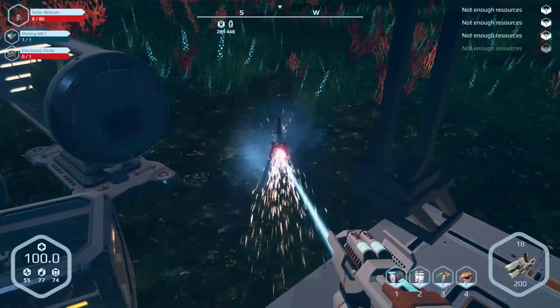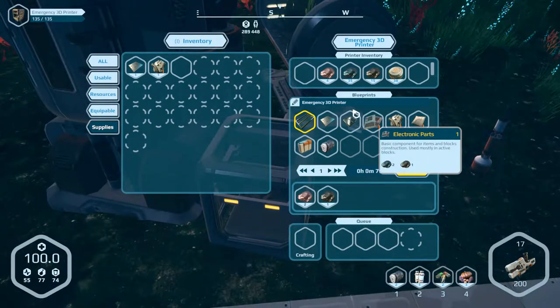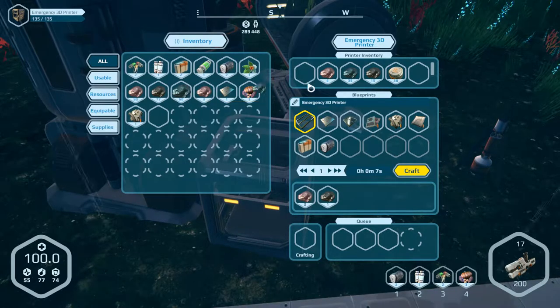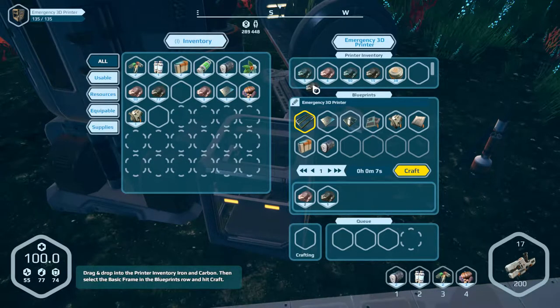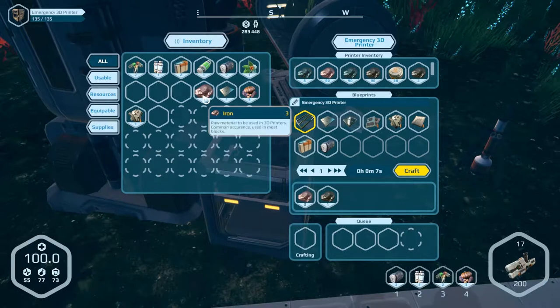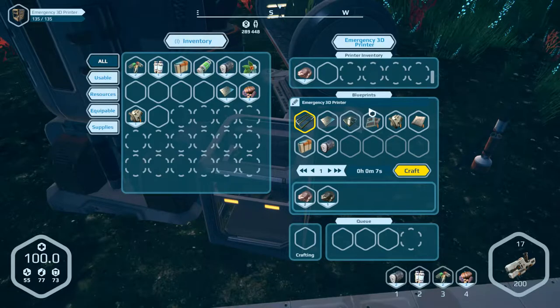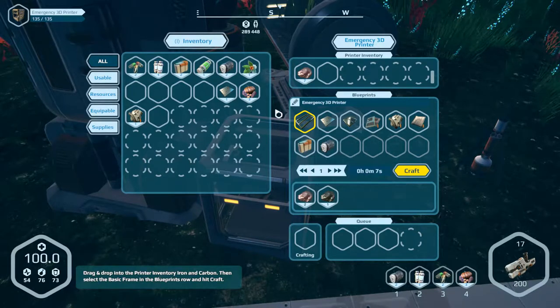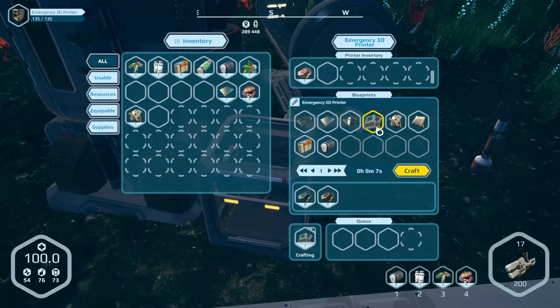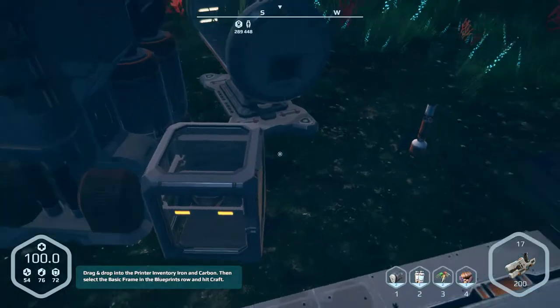I guess that's gonna work. Not enough resources — need electronic parts. Alright, fine. Gotta load some more stuff in here. Some more carbon, some more iron. We've got a good amount of everything now. We fixed that right up. The printer inventory should be a little bigger in my opinion, but I guess it's the emergency inventory so you're not meant to use it a hundred percent of the time. It's usable for now though.